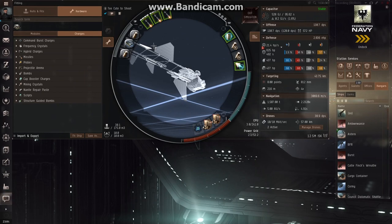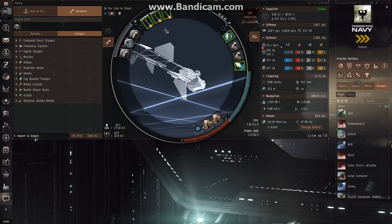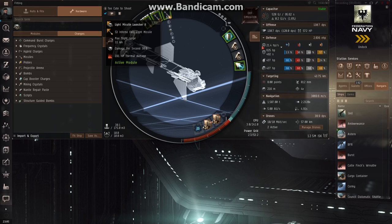Another thing to consider is your weapon range and your locking range. On this breacher with Light Missile Launcher 2s, the maximum flight range is 31 kilometers with my skills. My targeting range is 43 kilometers, so I'm happy that my lock range is further than my max flight range — they'll work perfectly. Down here you can see my drones can fly out to 57 kilometers, which is further than my targeting range, but since my light missiles can't go that far I'm pretty much going to stay inside my 30-kilometer engagement range.